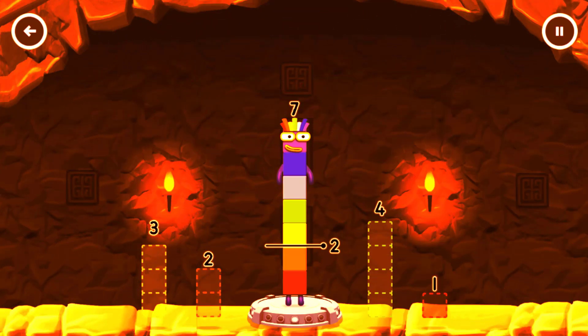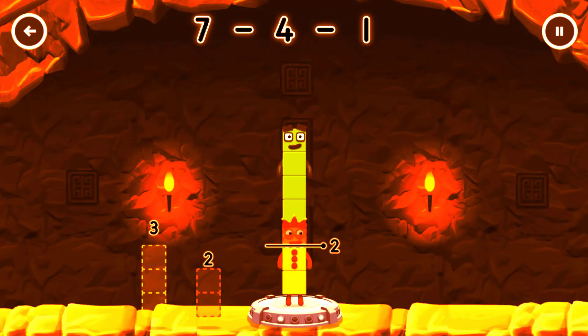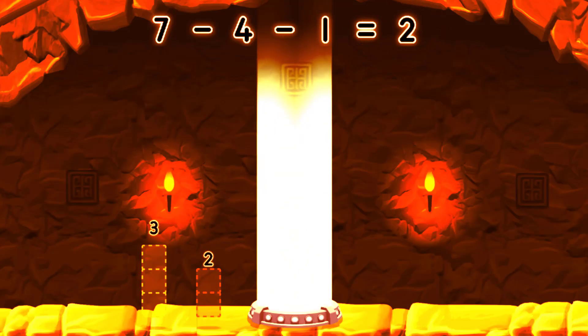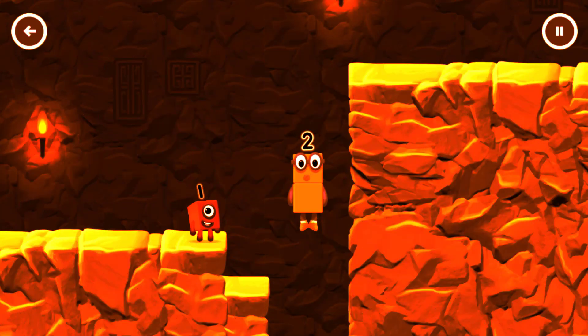Take number blocks away from 7 to leave 2. 4, 1. That's right — 7 minus 4 minus 1 equals 2. Ok, good job.